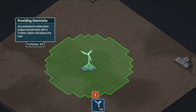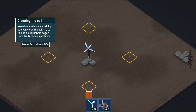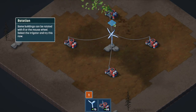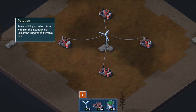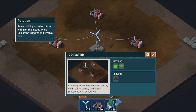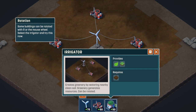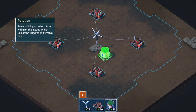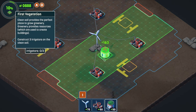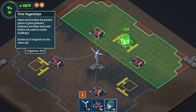You can only place the turbine on rocks. You can clean the soil - try to fit four toxin scrubbers as far from the turbine as possible, so the soil is getting cleaned. Some buildings can be rotated with R or the mouse. Let's select the irrigator and try this now.